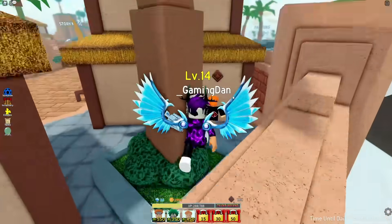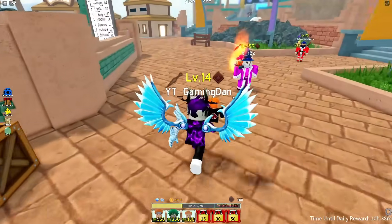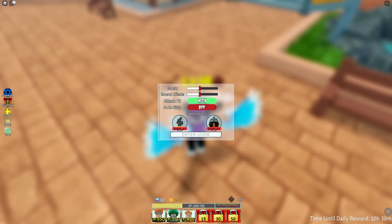If you do not know how to claim codes in All-Star Tower Defense, what you're going to want to do is go to the right side of the screen, click on the settings icon, and then the code menu will come up. These are in no particular order, so let's just get into it.